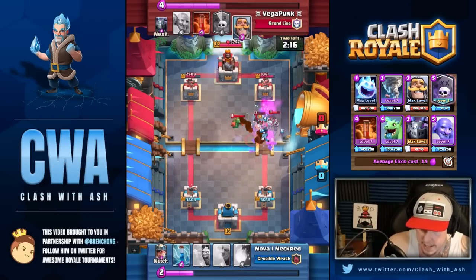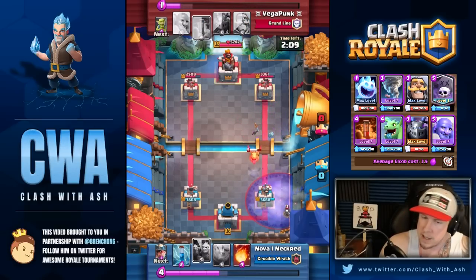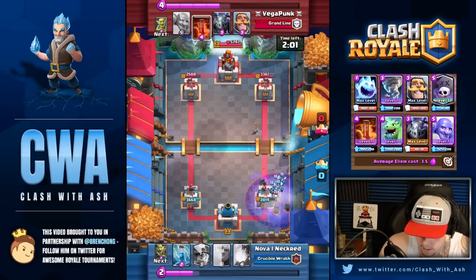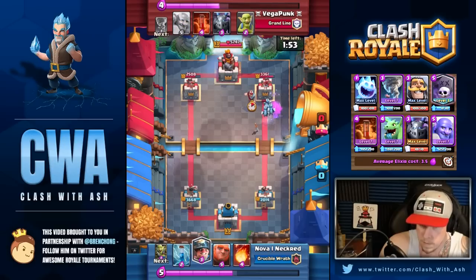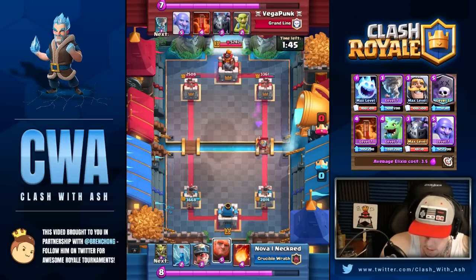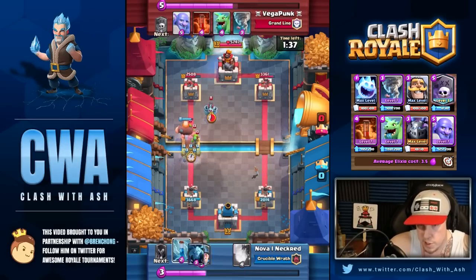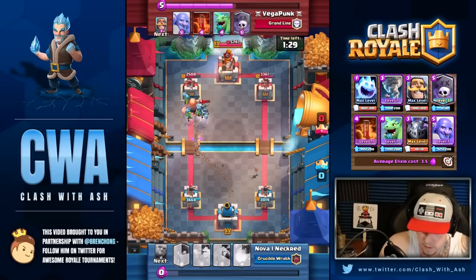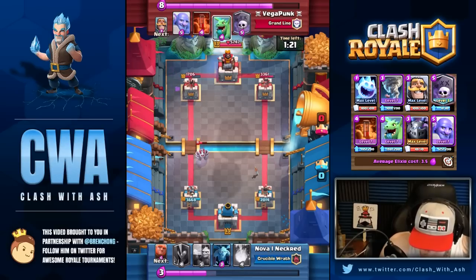Besides Three Musketeer Heal, what would you say is the toughest other matchup for this deck? I feel pretty confident against most things, but Lava Loon could be hard, and anything Minion Horde Heal — like Battle Ram Minion Horde Heal cycle — because you just don't have that immediate direct damage spell like a Fireball. Would you ever consider adding a Fireball? It doesn't really synergize well with Graveyard, but I actually saw someone using Splash Yard with Fireball recently, so maybe experiment and see.